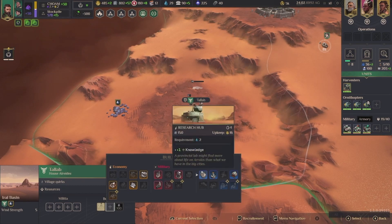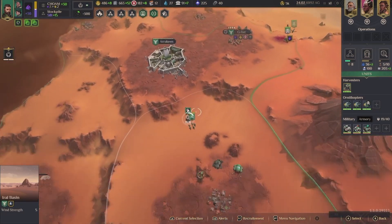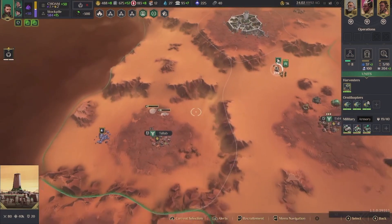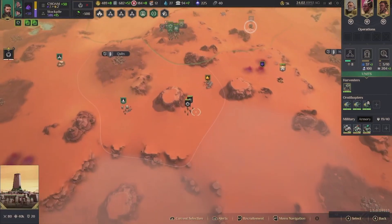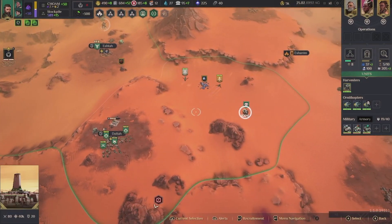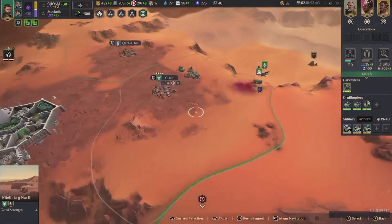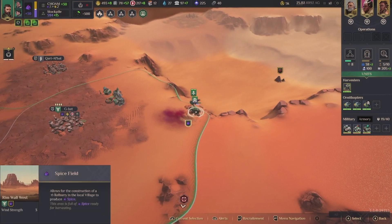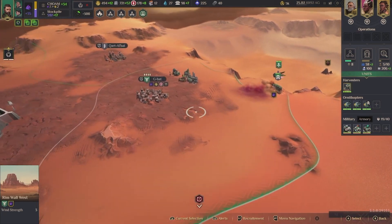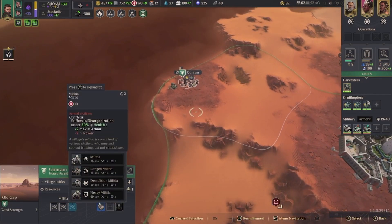I don't know if we need intel, but I would say we should do knowledge. We do need more solari. That's finished — good. Does this guy have... can I select you? Add a crew — I don't have one yet. Whoops.